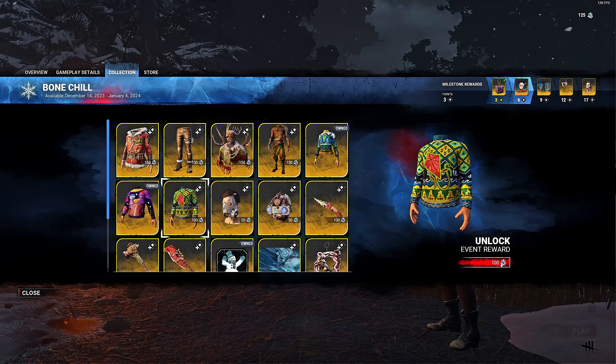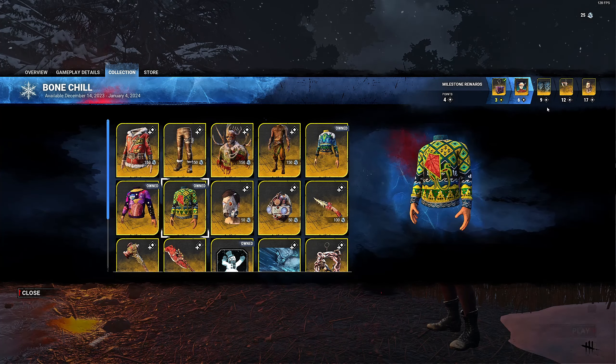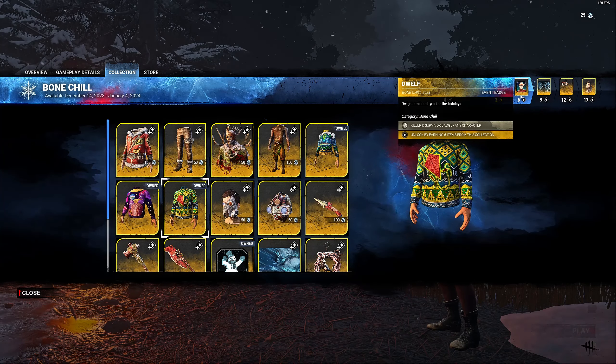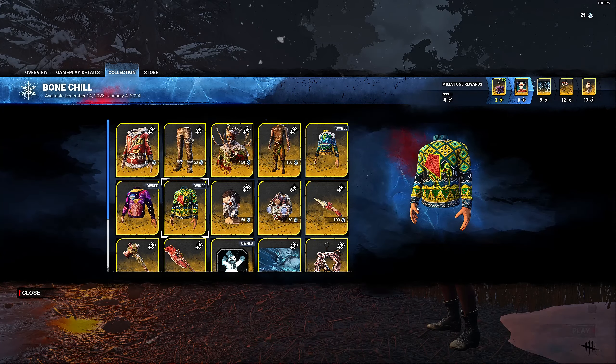There are a lot of items to unlock. If you don't get all of them, I'm pretty sure all the sweaters and killer skins are going to be available in the shop next year — they usually do that. Anything that was event-locked in previous years is available in the store the following year, so nothing too crazy there.